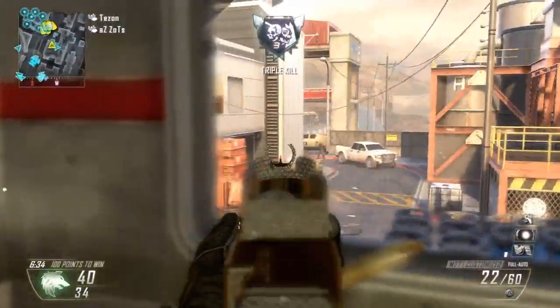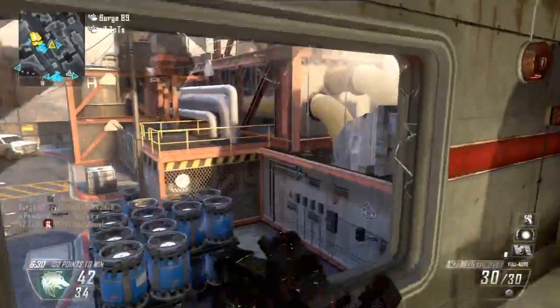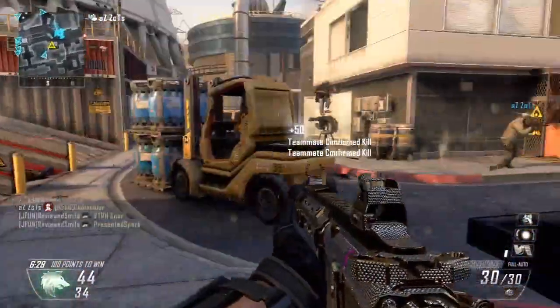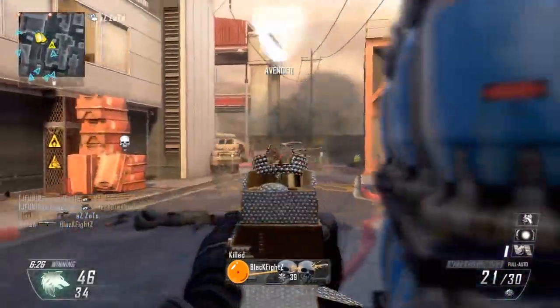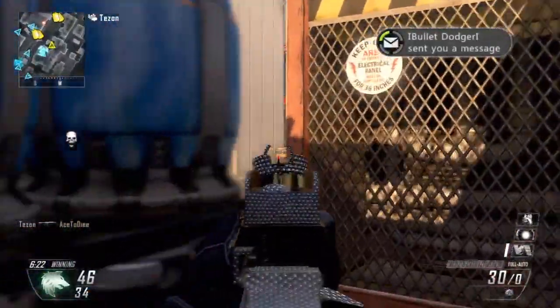Didn't actually get attacked by anyone in that little clip there. But Toughness and Scavenger are pretty staple perks — a pretty good class to use especially with this gun. You do mow through ammo quite a bit, and I almost picked up a second triple kill in that life.